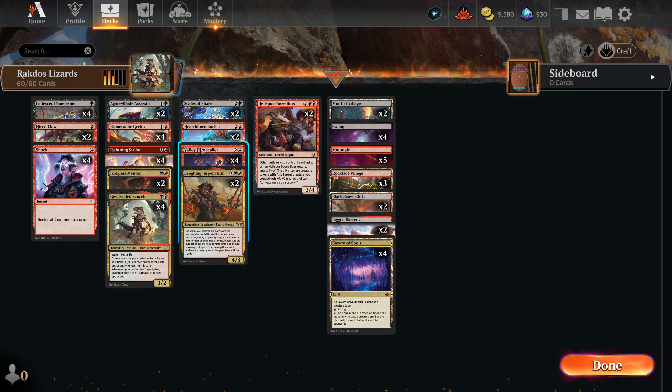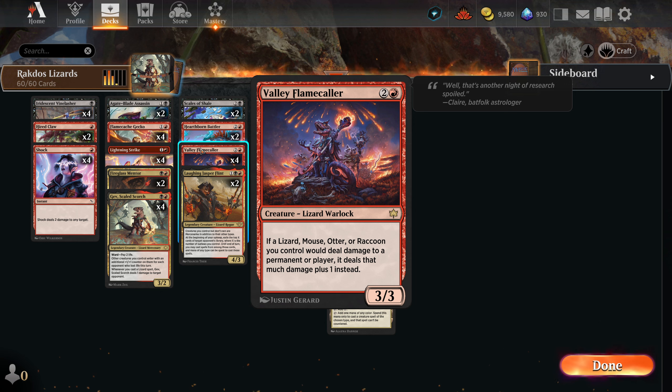If you're really wanting to try to get the combo going, you're going to want to have Valley Flamecaller on the field.